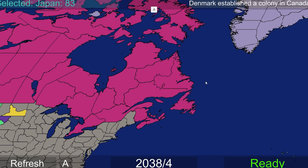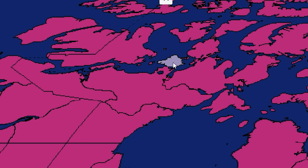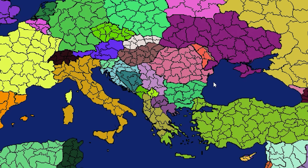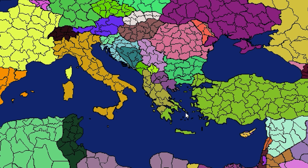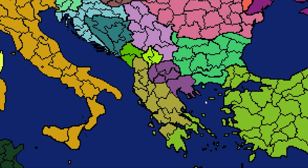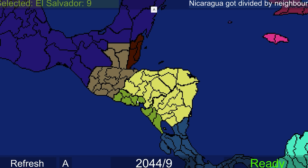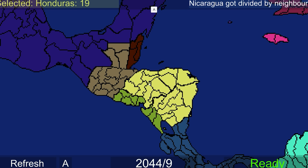Denmark has now established a colony in Canada, and it seems reasonable - just this little part right here. Russia getting parts of Egypt now. We've lost Costa Rica in Central America, and we have also lost Greece as well. Albania got a lot of that, not Turkey. It's anyone's game here - that's the fun part about this. Literally any country or any tiny little province can win. We also have the loss of Nicaragua, and we have a pretty thick El Salvador and Honduras now.